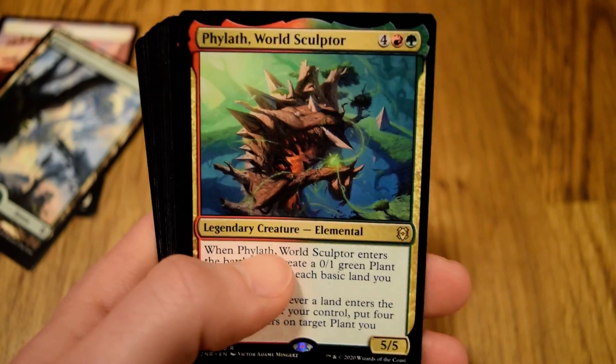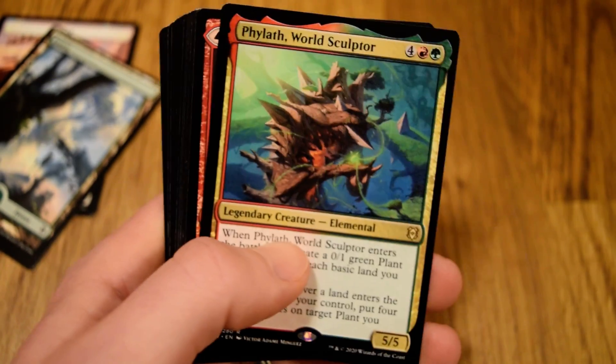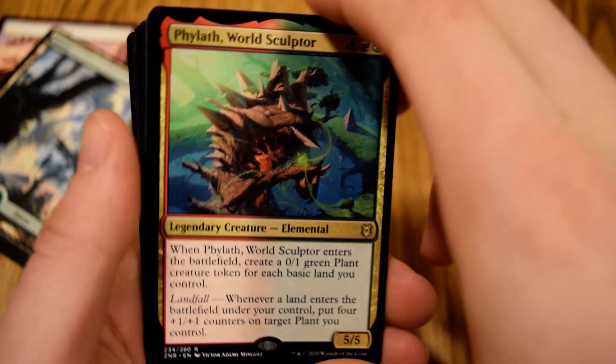It seems like the past three days have just been green cards galore. I think Friday we had Turn Timber Symbiosis, yesterday we had the Ancient Green Warden, and here we have the World Sculptor.